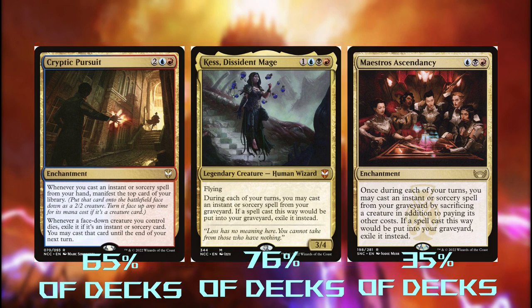Cryptic Pursuit is better than Kes and Maestro's Ascendancy, but they all suffer from the same timing issues as other 4-mana spells that aren't eligible for casualty. The Ascendancy actually eats up even more resources that we don't really have to spare. We're not trying to overwhelm our opponents with tokens — we're just trying to have enough bodies to feed to our commander's ability — and the Ascendancy chews through our resources way too fast, while Kes does nothing to turn through the deck herself.